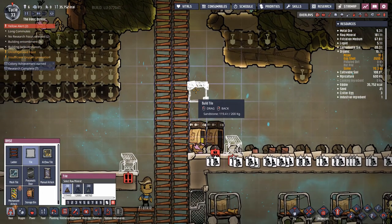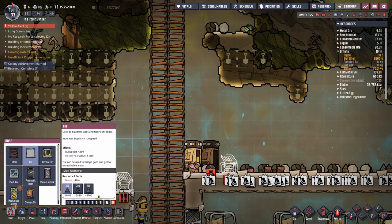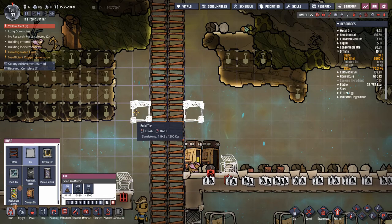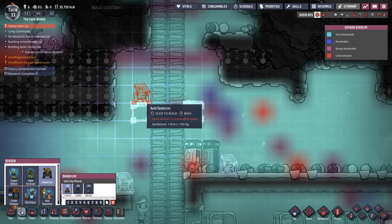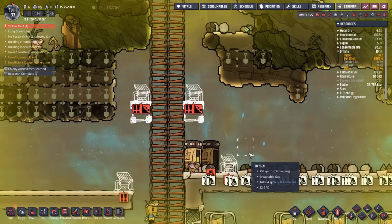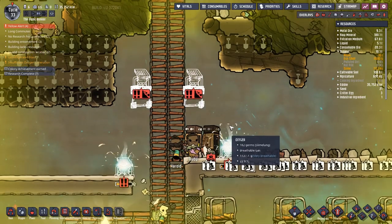Maybe build a couple tiles a little higher. Build a couple more of these — that stuff's pretty high. A little bit higher, and then maybe a couple more. I just don't want these guys to die of slime lung. That sounds like a terrible way to go.